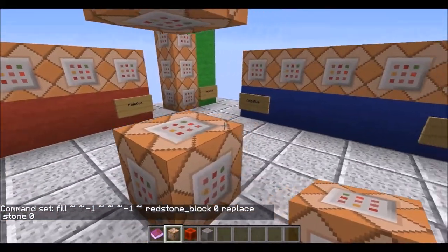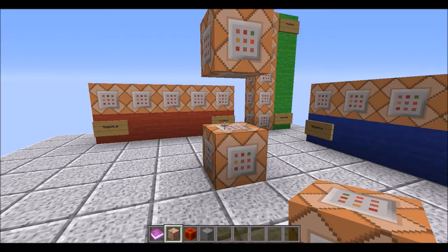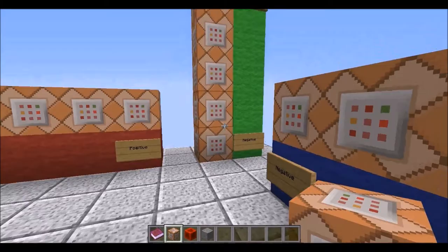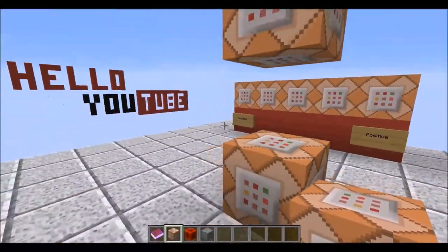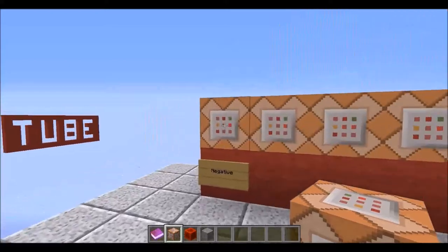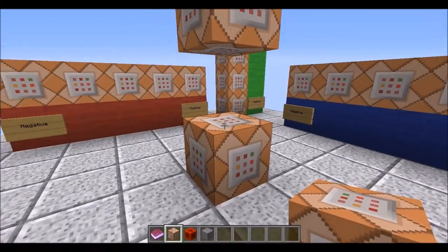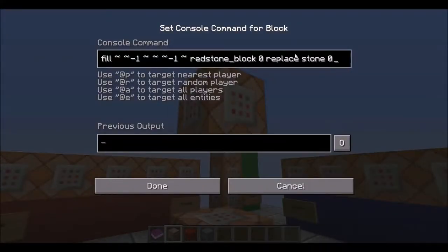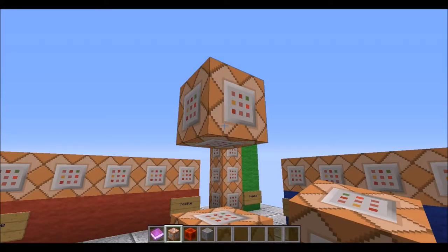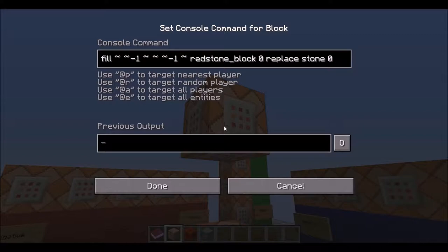When I place a redstone block in here, you'd think both command blocks fire simultaneously since they come from the same power source. But because the game reads in a certain direction, the bottom one still fires first. So what happens is: the bottom command block replaces the redstone block with stone first, cutting power, and then the top command block replaces that stone with the redstone block again — reactivating power in that split second cycle.